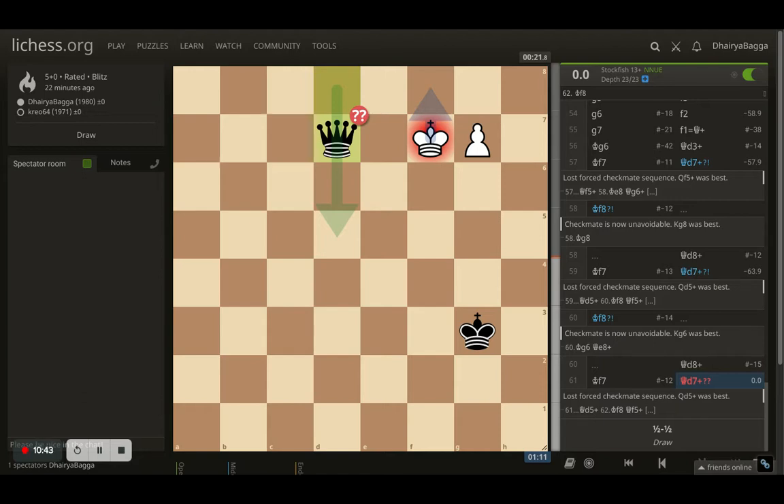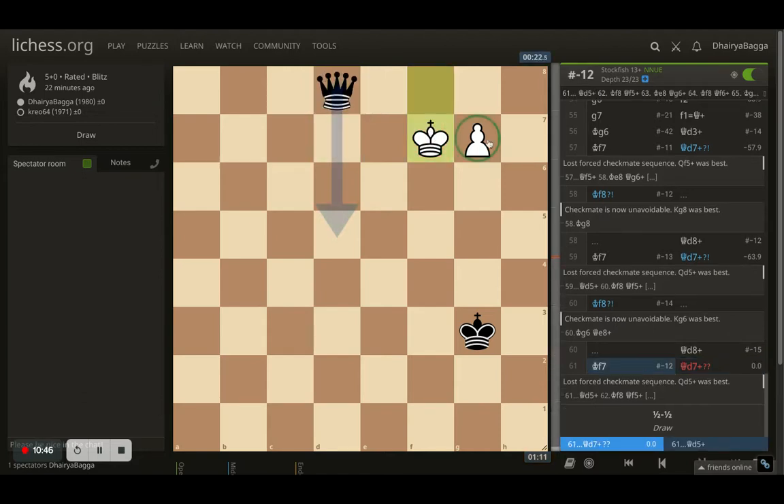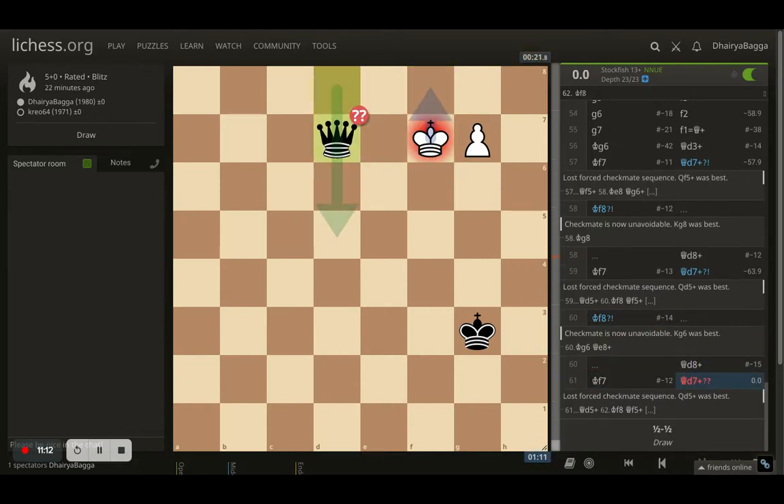The opponent could have won this simply — there was no problem. With a queen and me not promoting anytime soon, the opponent could have won easily by covering the diagonal with the queen on d5, controlling the diagonal, and then there was no escape. The opponent could just slide the king over and it's checkmate in 12 for Black. An easy win was available, but the opponent thought it was a draw and we repeated.